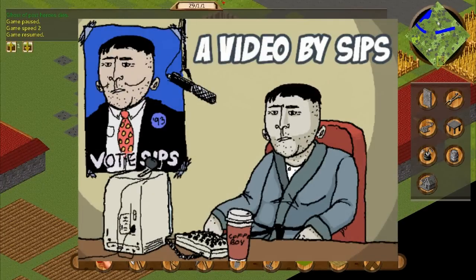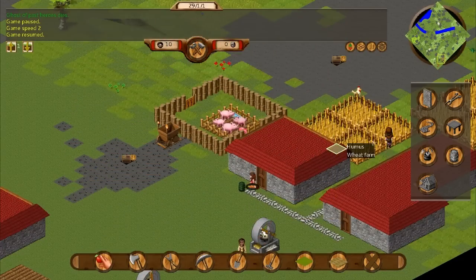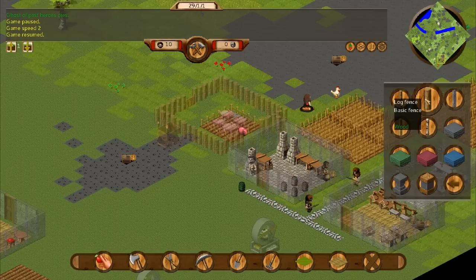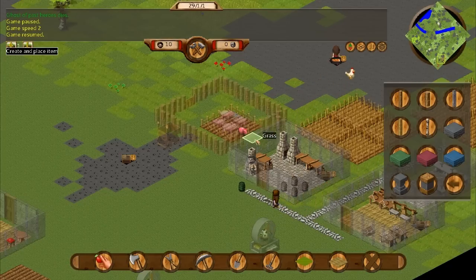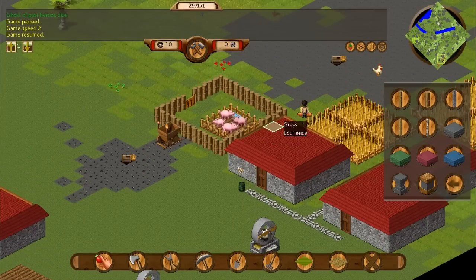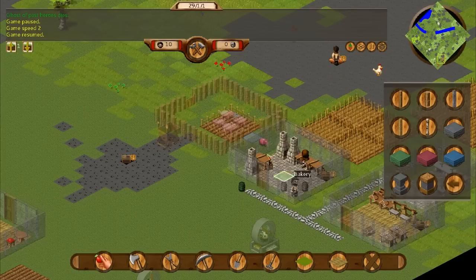Hi everybody, welcome back to Sipsville. Oh my god, I can't believe last episode. I'm really sorry about this. I thought the pig pen was done, but turns out we're missing a log in the pig pen, and all these pigs could have broken out. Thanks very much for telling me about that — I probably would never have noticed because it's kind of hidden behind this bakery building, and it sort of blends in with the other crap here too.